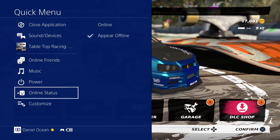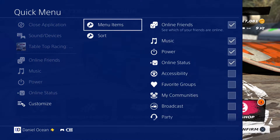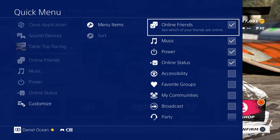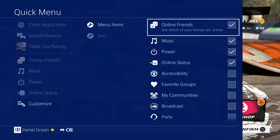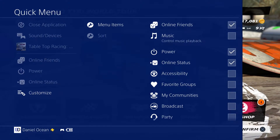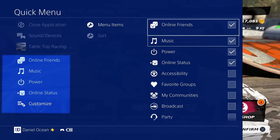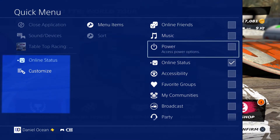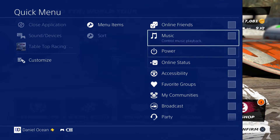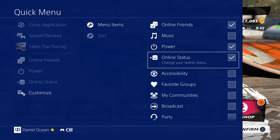Then we have online status, which you've seen before — they just moved it to a new location. Now, customize is the one I want to spend a little more time on. Select customize and you get two options: menu items and sort. Under menu items, you can remove and delete entries in the quick menu. As you can see, I'm checking and unchecking items, and in real time the quick menu on the far left is changing dynamically.